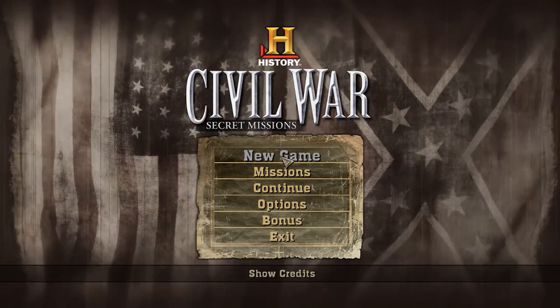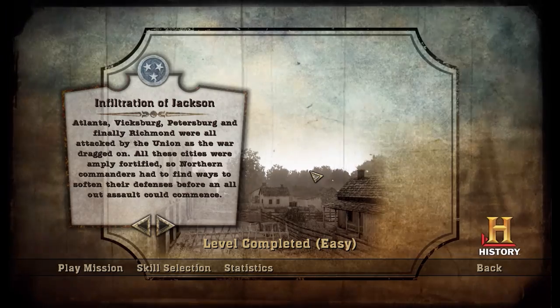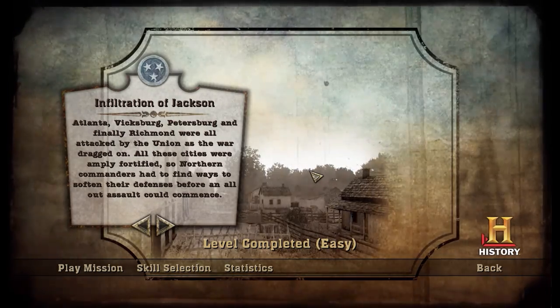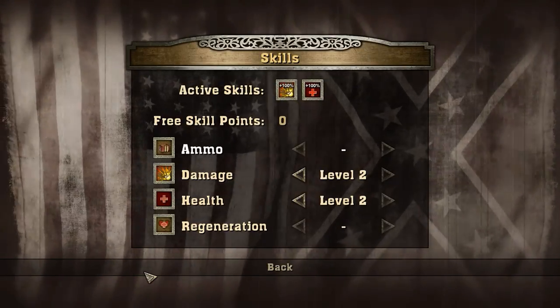Hey folks, research here again. Level 7. This one's a U.S. level — well, they all are from here on out. The infiltration of Jackson — that's Jackson, Mississippi — played a role in the early Vicksburg campaign.